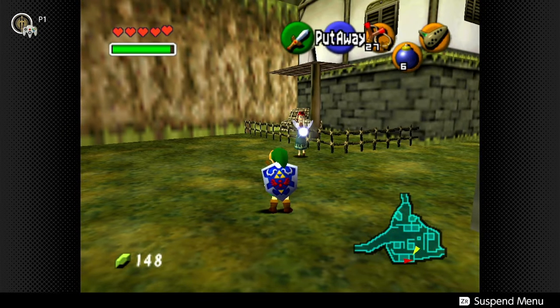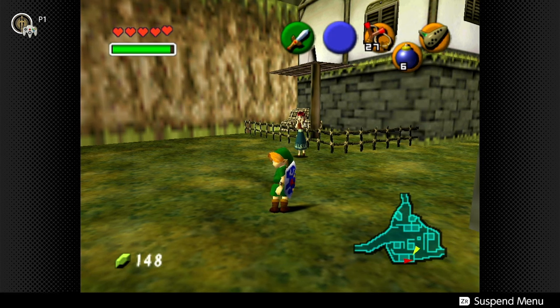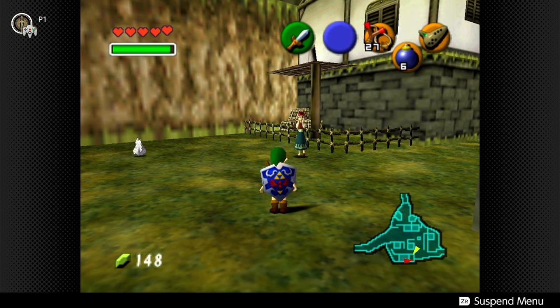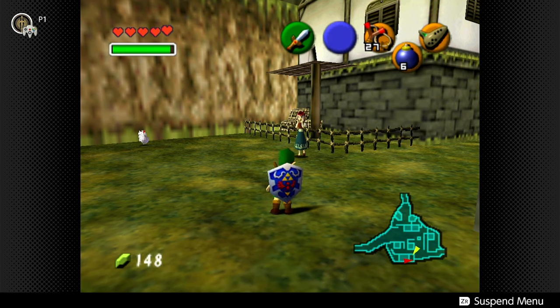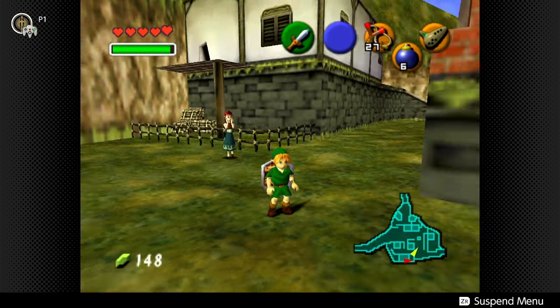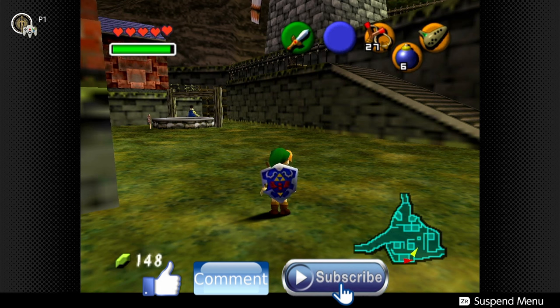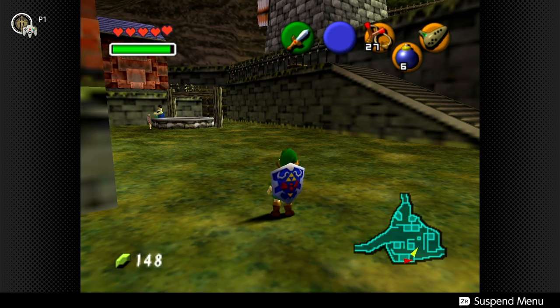Next time I'm going to start by collecting the chickens to get our second bottle, so we can carry more than one fairy. Then we're going to get the third Spiritual Stone — the water one — going to Lord Jabu-Jabu's Belly to save Princess Ruto and get our third bottle. Thank you so much for joining me. This is Loud Boy enjoying Ocarina of Time — your unedited, uncut, full-of-flaws version. Nobody's perfect. Until next time, God loves you, I love you guys — be kind, be loving, and pray for our world. Take care. Bye.